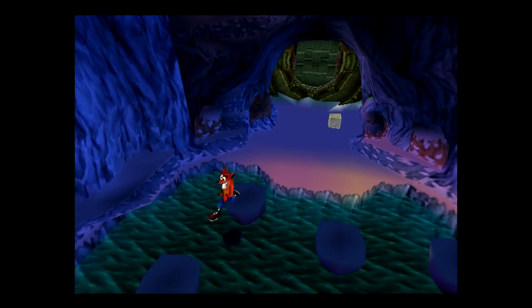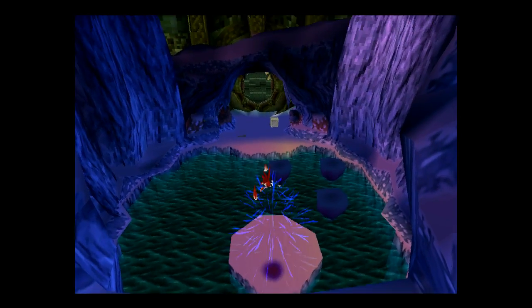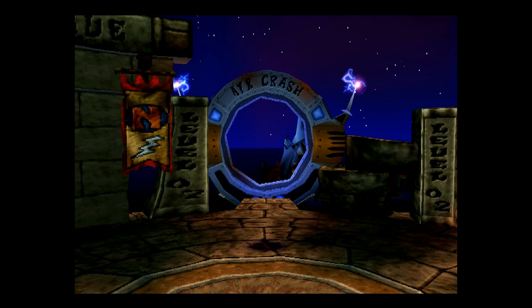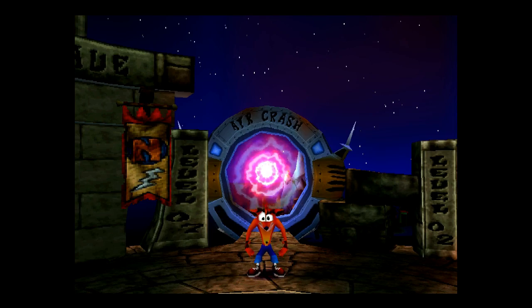The next one is the bear level in the third warp room, right at the end — the most obvious by far. Just jump over these platforms and you're done. And then we have Aircrash, which is ironically the first level we did anyway to find the secret level.